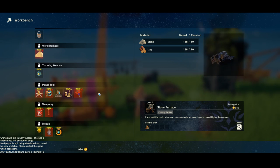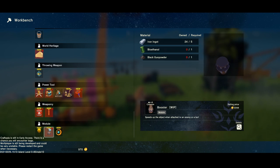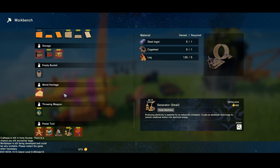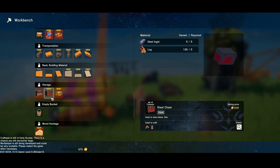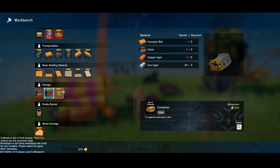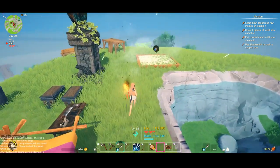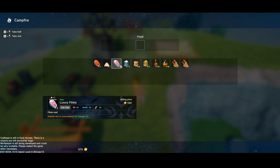I didn't see a battery in here. Where would a battery be — something electrical? I don't know how to make a battery. Storage — I could make one of these but I only have five steel and I don't want to waste it on just some storage. Plus I'm putting a lot of stuff in these places so I don't even have to worry about it. I'm gonna go ahead and cook that up.